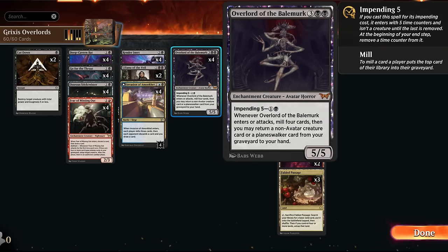The black one can be played as a five-mana 5/5, and when it enters or attacks we can mill four cards and return a non-avatar creature card or planeswalker from our graveyard to our hand. It also has the new impending mechanic, reminiscent of suspend — we can pay two mana, put it on the battlefield as an enchantment with five time counters, and remove one at the beginning of our end step.